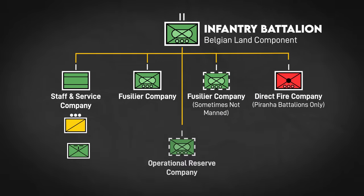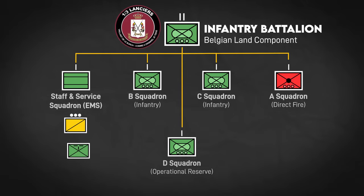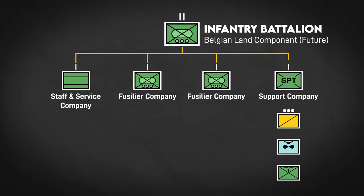Some battalions also have an operational reserve company. The 1st and 3rd Lancers are a little different because they carry cavalry traditions, so they have squadrons rather than companies. But these direct fire companies are to be reorganized along the lines of a French support company, absorbing some elements currently in the HQ company. This will look like a recon platoon, Raven unmanned aircraft team, sniper detachment, and probably some weapons teams as well.